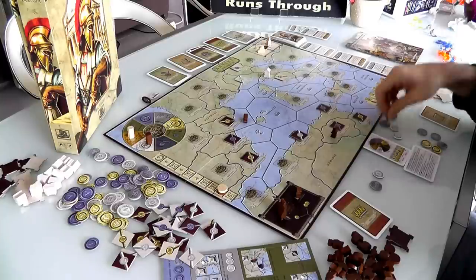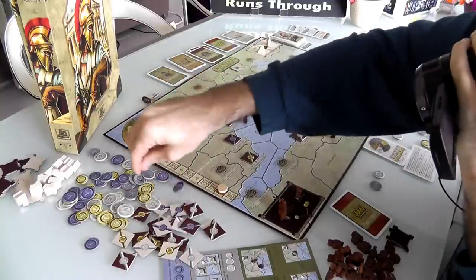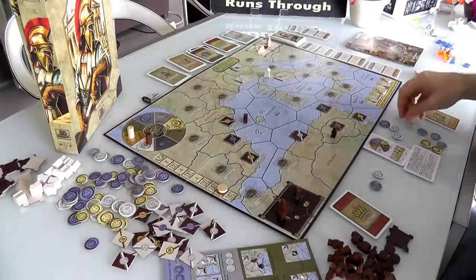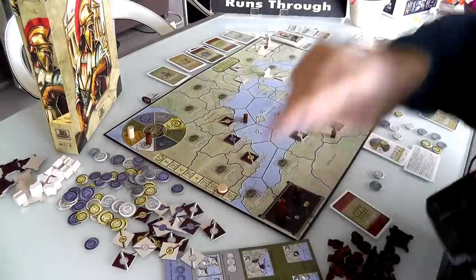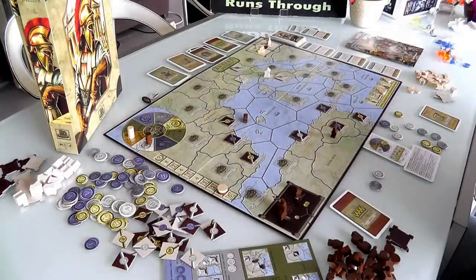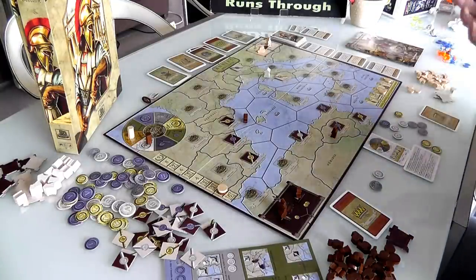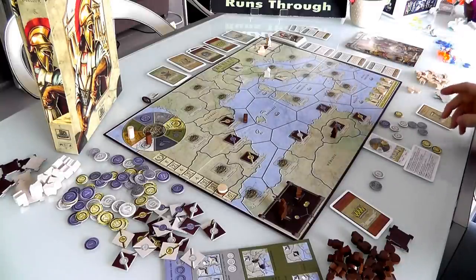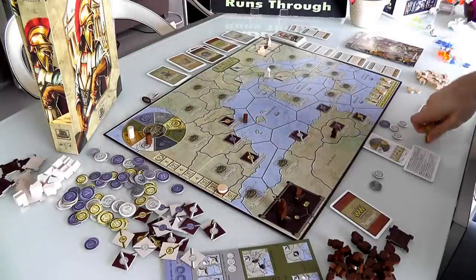She'll convert 3 iron into 2 gold with her Commerce ability. Let me double-check what Commerce does: the nation is allowed to trade resources 3 to 2 — pays 3 resource chips of whatever type and receives 2 of their choice, but not coins. So Jen uses her Commerce swap and ends up with 7 gold total, which is then all spent. She has just mastered Money.